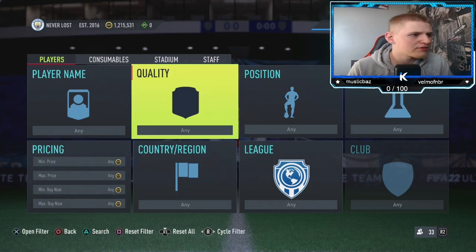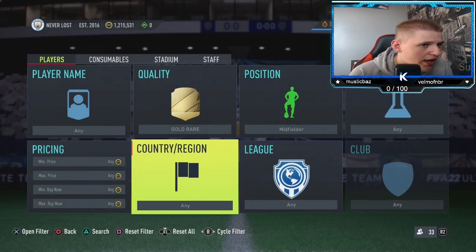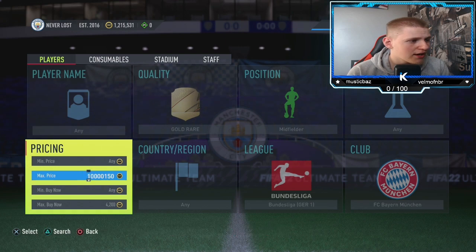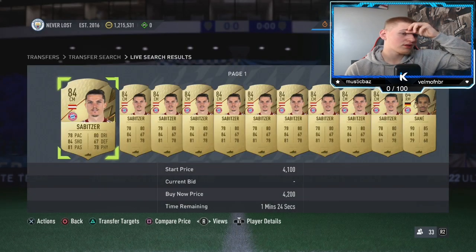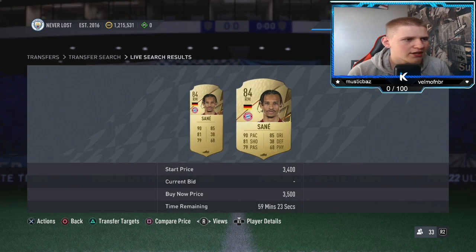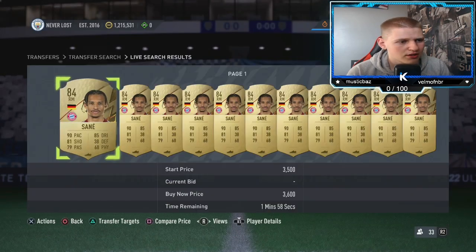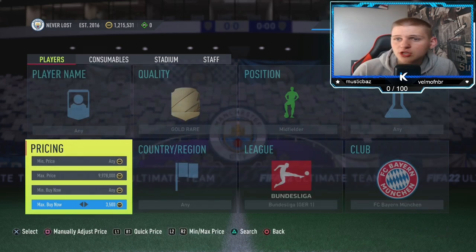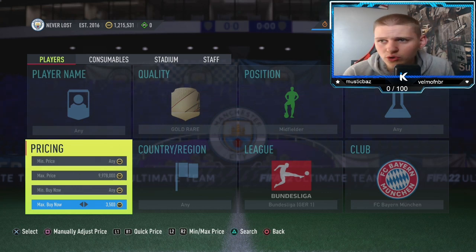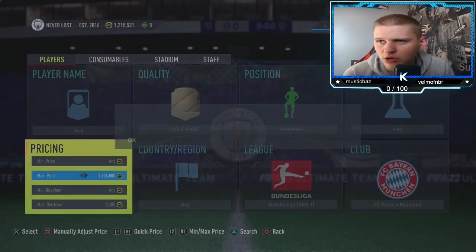Jumping into the final method — another gold rare, position midfielder, any nation, league you want to go to the Bundesliga, and club you want to go to FC Bayern Munich. Keep going up until you find the buy now. They were about 3.5k, and yeah, 3.5k looks the perfect price still. You're going to lose about 175 coins on tax. So if we go down maybe 400 coins, we're going to be making about 225 coins per card.